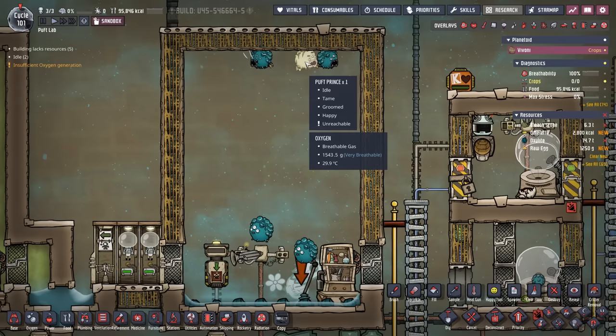There are three different interconnected automation systems in play to get this ranch going. The first controls the locking and unlocking of doors. The second is a shipping and automation system that counts and tracks the amount of puff princes in the ranch. The third is a timer system that counts how long the puff prince has been in the ranch.